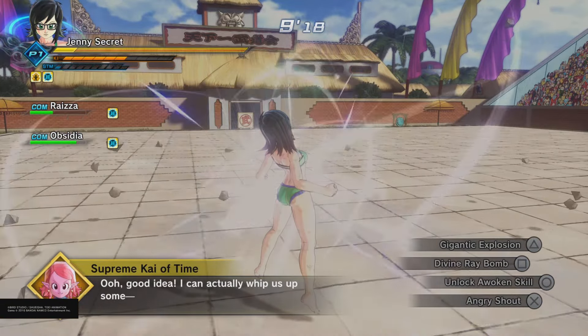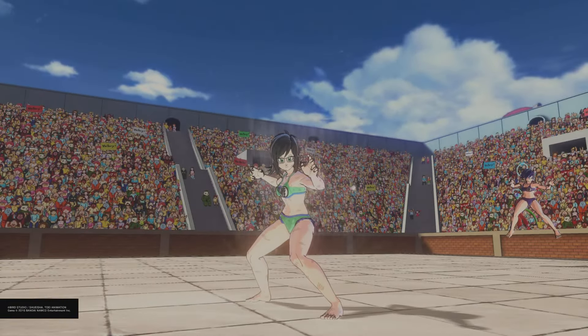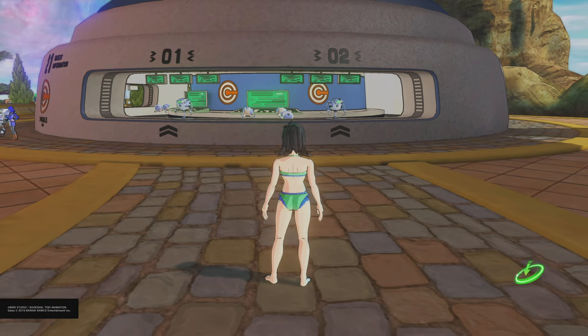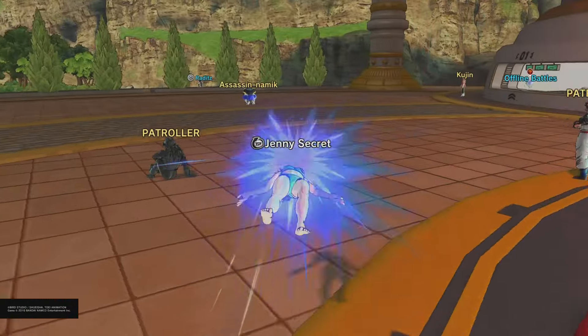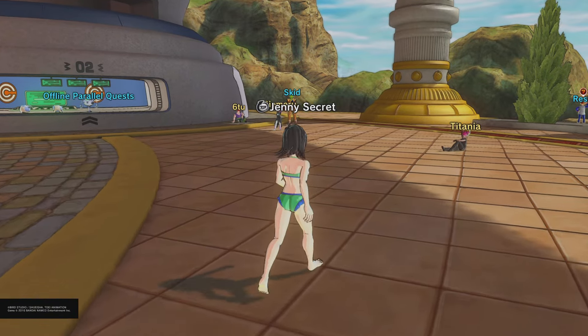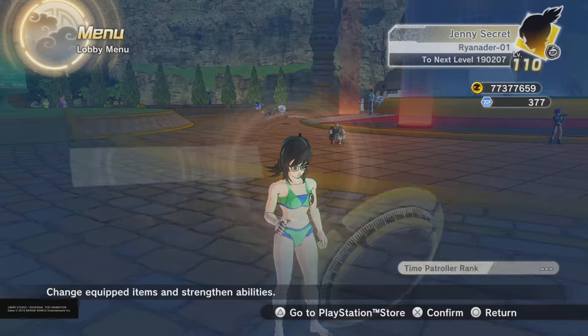I'll drop out of the awoken and as you can see I can't use Gigantic Explosion - I can only use it while in any awoken. If you have any awoken active it does a lot of damage. However, I did do research and the custom Legendary Super Saiyan Broly can actually have the skill, but his version is reportedly weaker than the normal one and it's the only version you can use outside of an awoken.